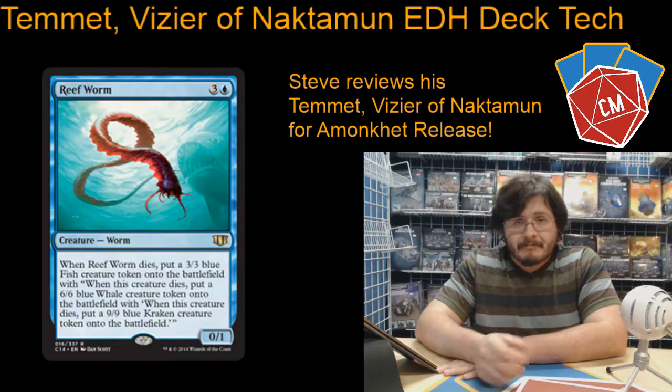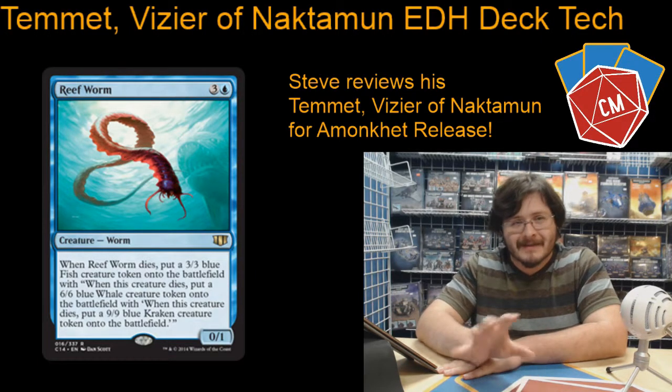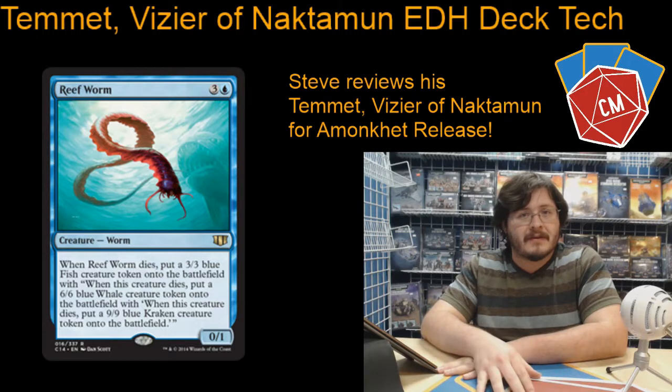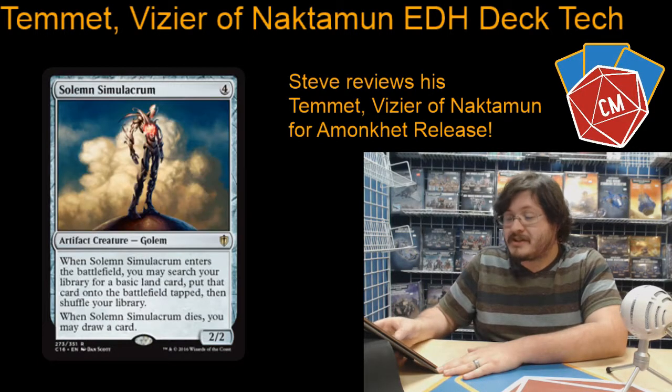Then we've got a Reef Worm — a great way to pull up the chain and make a whole bunch of wacky tokens. I think it ends in a 9/9 Kraken, so that's pretty good, especially with Temet's ability being able to make it a 10/10 unblockable. That's pretty legitimate.